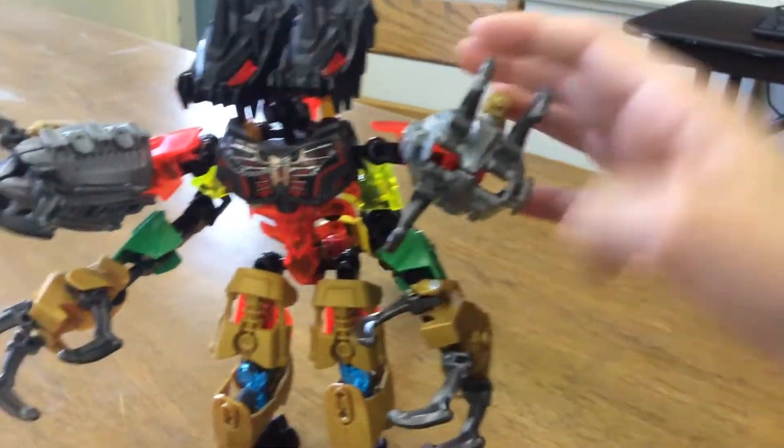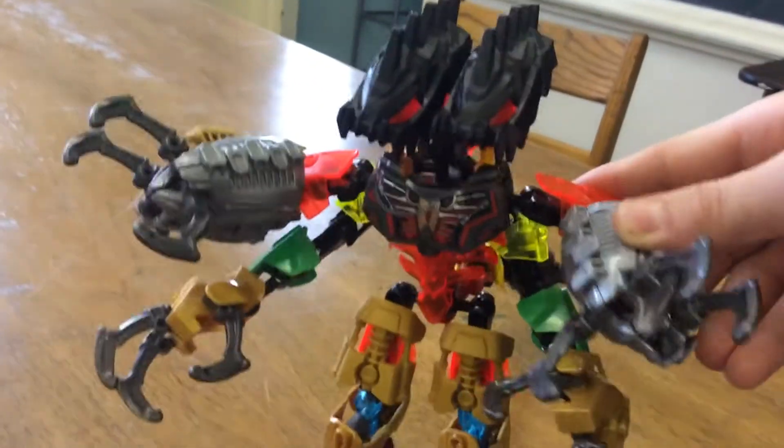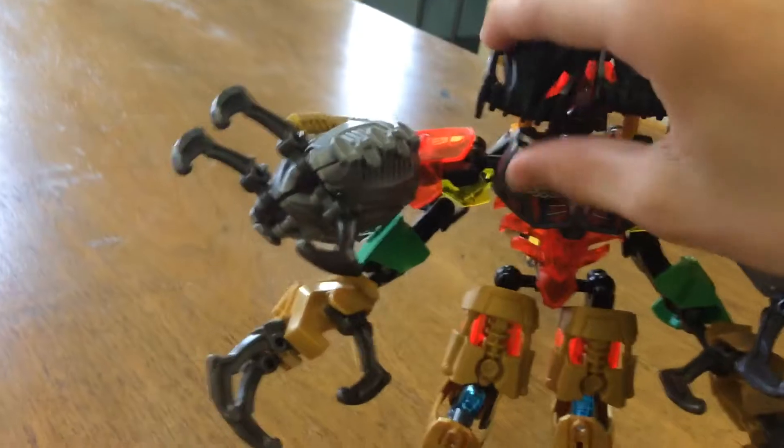It's going to be a pretty short review, but he has four arms and two heads. You can see it's attached back there. He has a mace tail and he has pretty good articulation in his fingers. He has his claws and stuff, and the two heads.